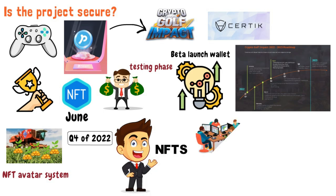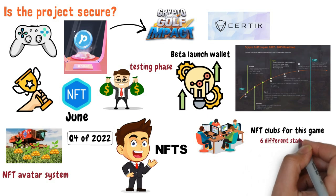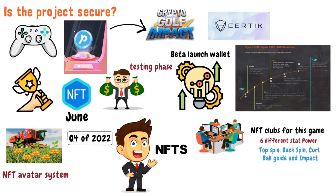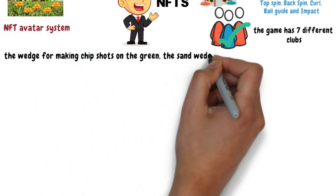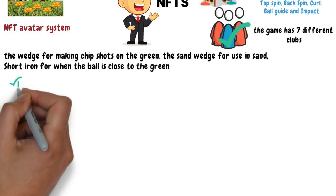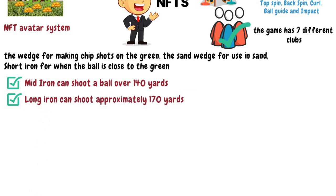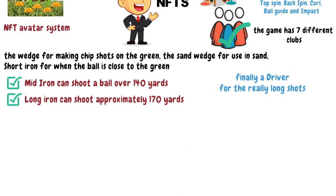Talking of NFTs, did you know that the developers are planning to implement NFT clubs for this game? Each club will have six different stats: power, top, spin, backspin, curl, ball guide, and impact. And just like real-life players, you will have access to different types of clubs to suit your needs. So far, the game has seven different clubs: the wedge for making chip shots on the green, the sand wedge for using in sand, short iron for when the ball is close to the green, mid-iron which can shoot a ball over 140 yards, the long iron which can shoot approximately 170 yards, the wood for the long shot, and finally a driver for the really long shots.